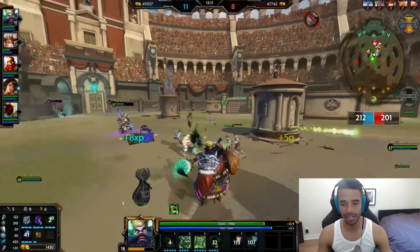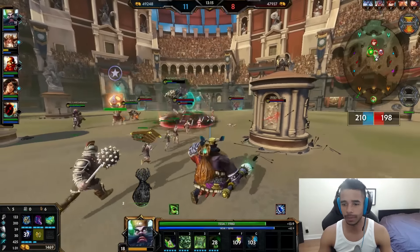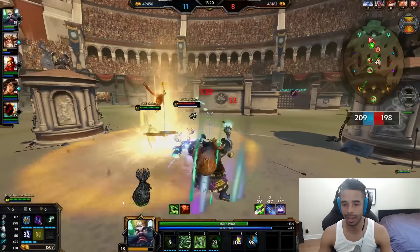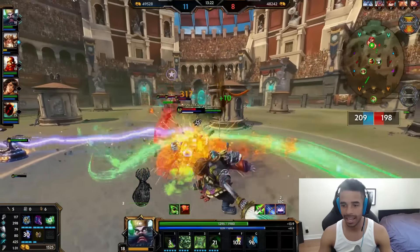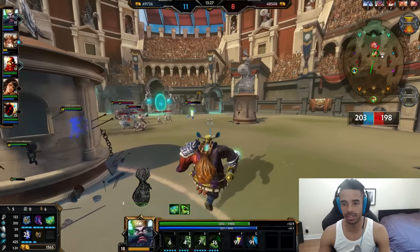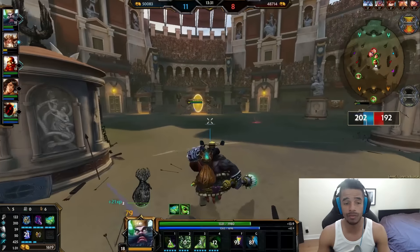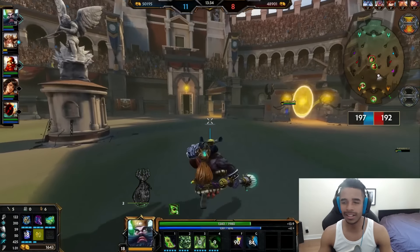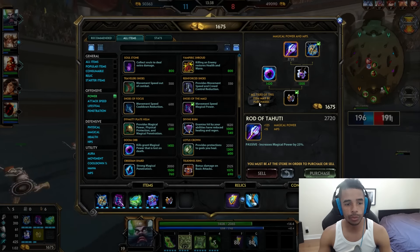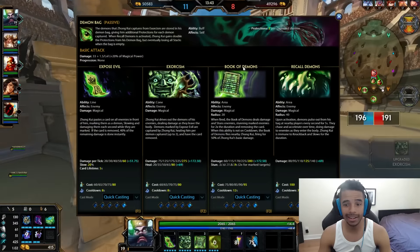We're actually still winning — 10 points ahead. And who said surrender? They're crazy. Please understand that whether you believe you can or you can't, you're right. You see the combo there — the 1, the 3, and then the 2 — and I hit the Nemesis with the 1, forcing her to retreat. You see the hitbox and travel distance of that number 1 — very far — and that's why I like it leveled up. It's a great poke, slow for 5 seconds, and if it's doing maximum damage, that's 300 plus 75% of your magical power.